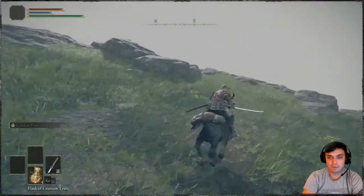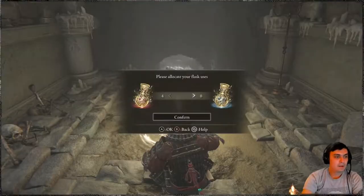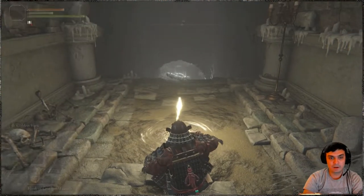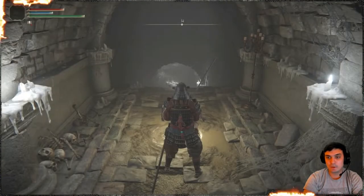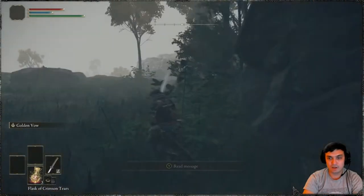Oh man, I forgot to do one thing — sorry. We need to go back. What I forgot to do is have at least one FP regeneration flask. FP, that's what it's called — I keep calling it mana. Now we've got it. Let me ride to those giants.